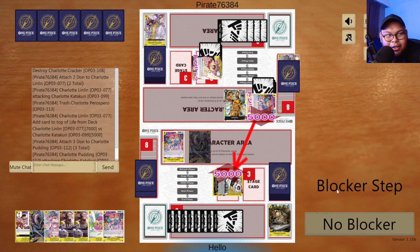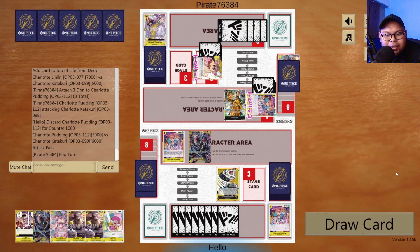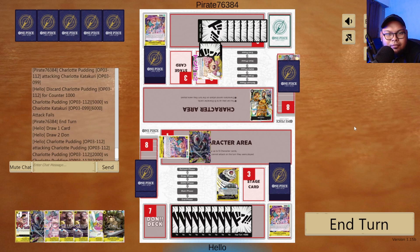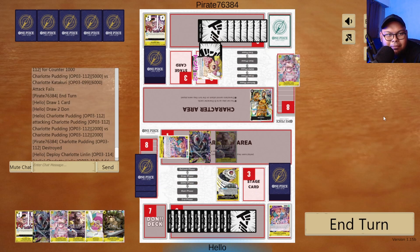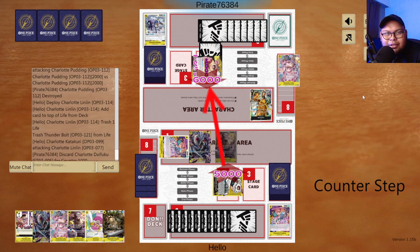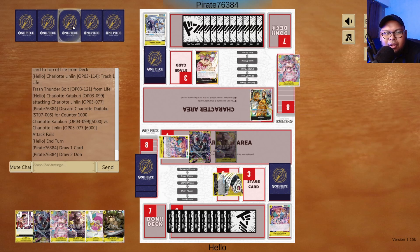I'm going to attack with Pudding first into their Pudding, then I'm going to play this Big Mom — got rid of the Thunderbolt, so that's good. Now, do I want to attack or just wait? I'm going to attack with my leader first to see what they do — I don't think they're going to block, and they just use a counter, which they do. Then I think I'm going to sit on this and just wait, because there's no use in attacking if they can just block or use counters. I want to get rid of this last life.